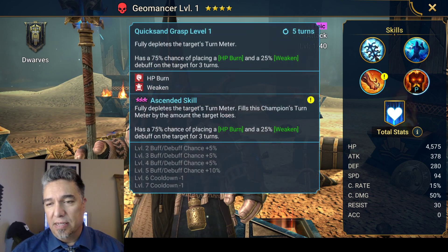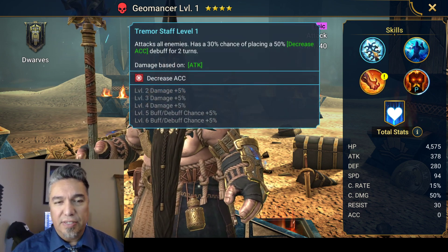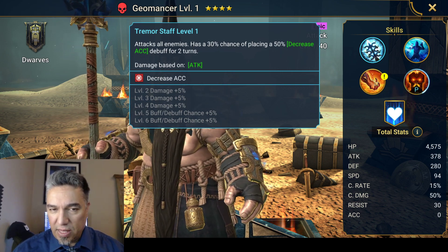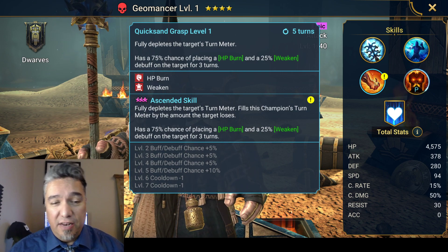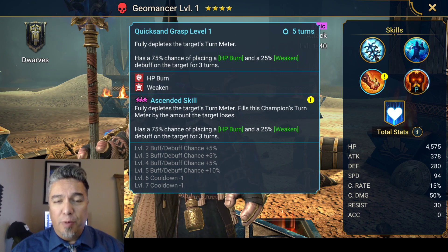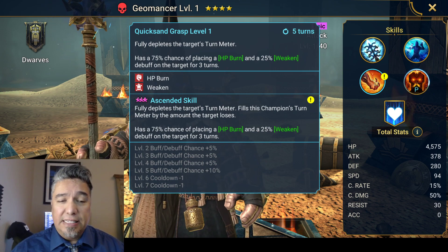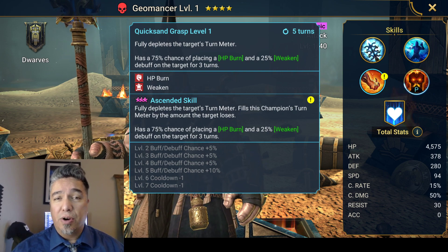So actually I'm going to start with his A3 — actually, let's start with his A1, just get it out of the way. It's just a decreased accuracy on his A1, so that's fine and dandy. Let's go back to his A3, which is actually really cool. We'll talk about the Ascended version: fully depletes the target's turn meter and fills this champion's meter by the amount the target loses, and has a 75% chance of placing an HP burn and a 25% weaken on the target for 3 turns.